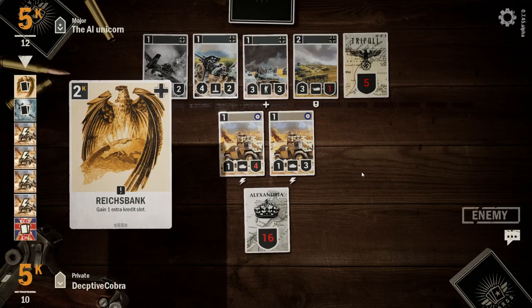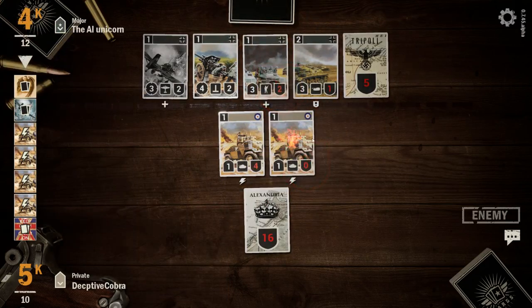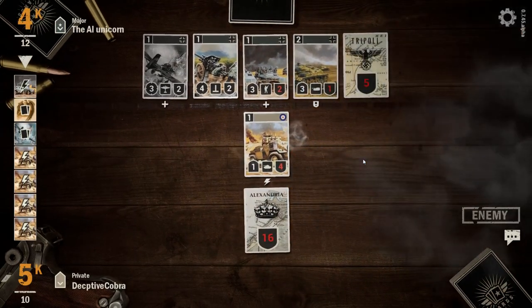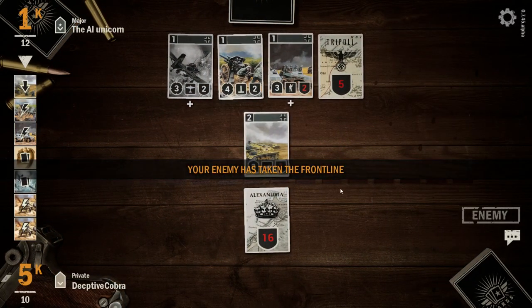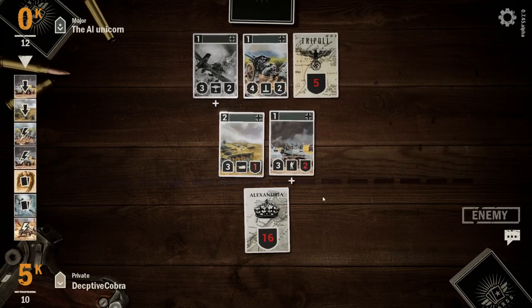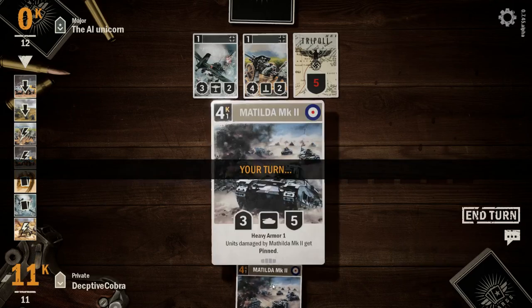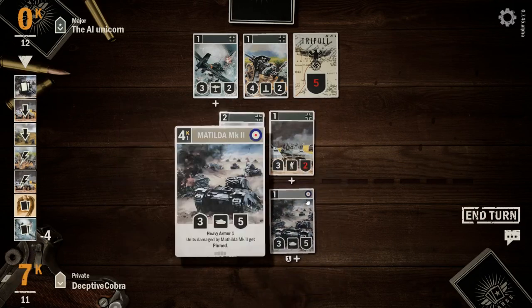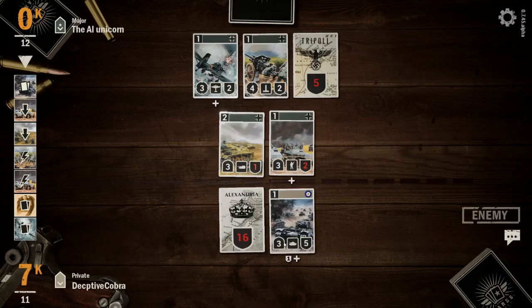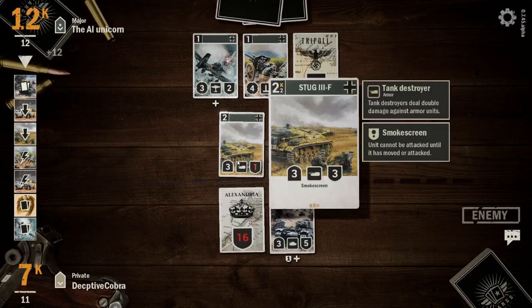He's got a lot more mana than me. Looks like I overcommitted here, but that's fine. I can use the Matilda to take out the Stug.